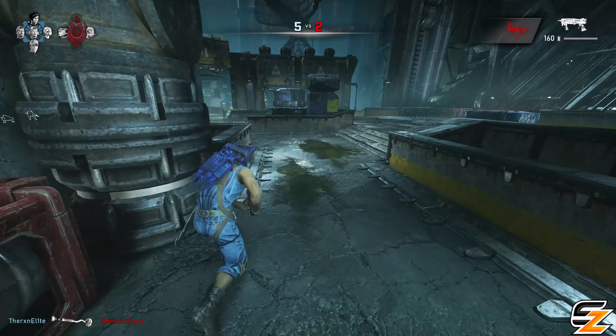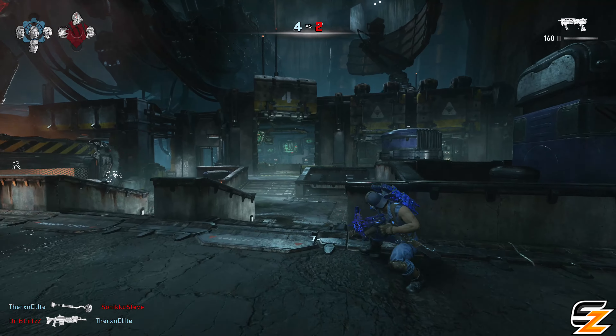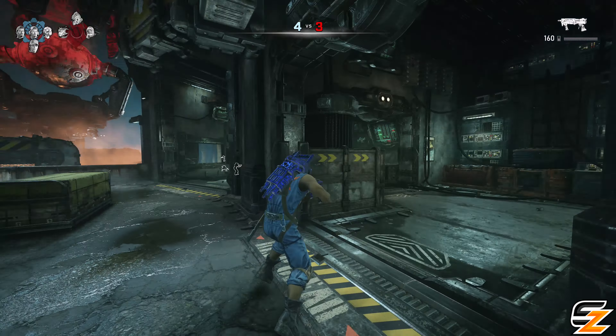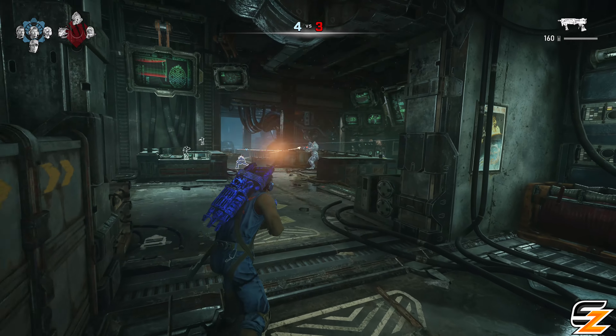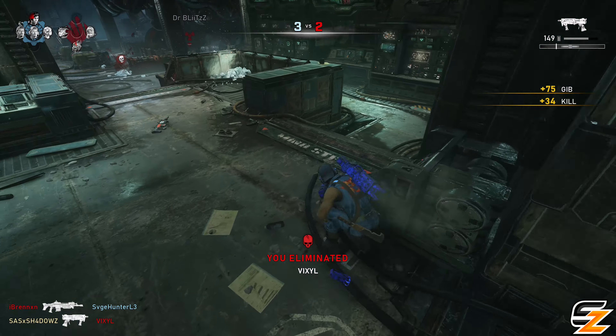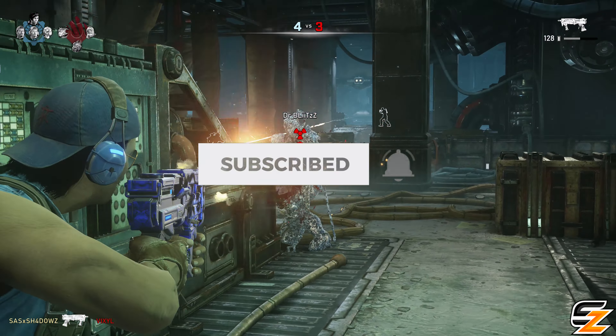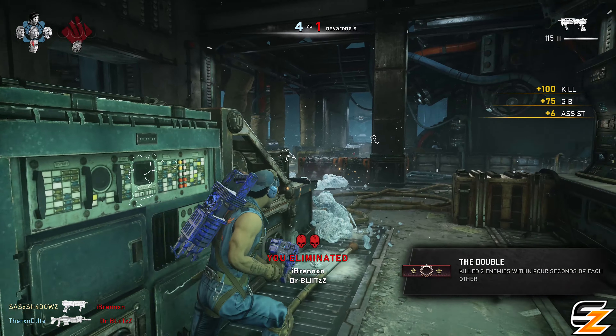Operation 7 is approaching the end of its content season, as The Coalition Studio are preparing for the upcoming final Operation 8 in Gears 5, which has been confirmed for a release on August 3rd. Now despite Operation 8 being a few weeks away, today we'll cover what we can expect for the next content drop in Gears 5, including all new characters, maps, a new tour of duty and more.